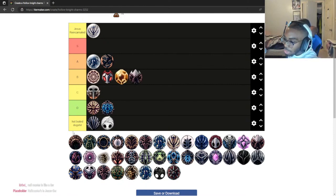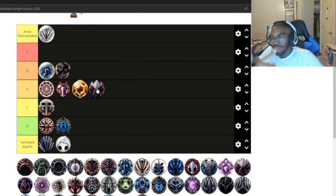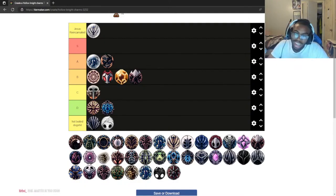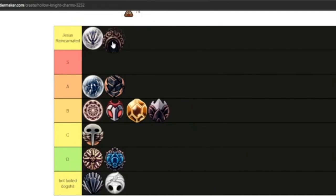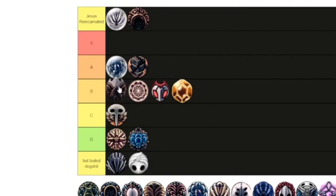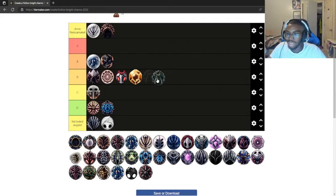Low B tier for Nail Master's Glory. I don't use nail arts personally, I use spells. The only time I use Nail Master's Glory is against Mark of Pride, that's it. And Shaman Stone — I put it at the top because it deserves it. But thinking of it as an extra charm, is it better than Dream Wielder? Honestly yes.